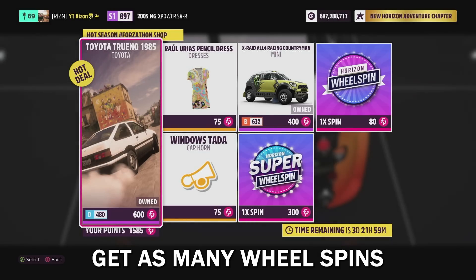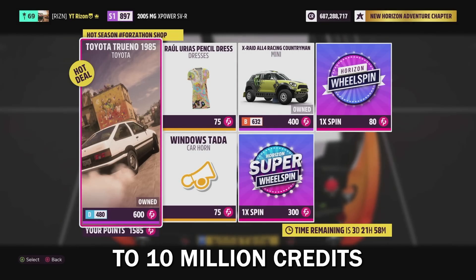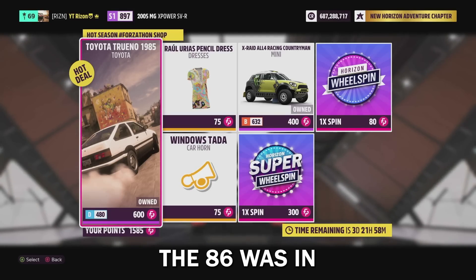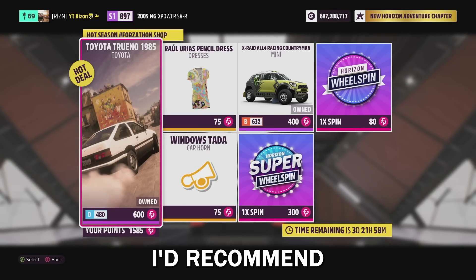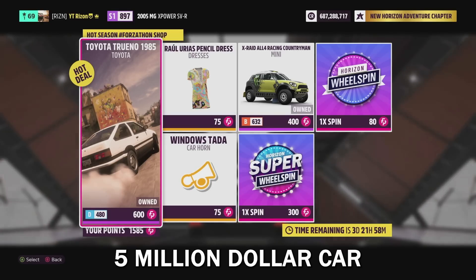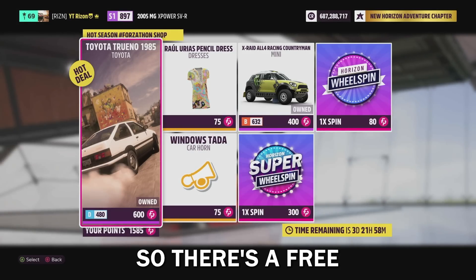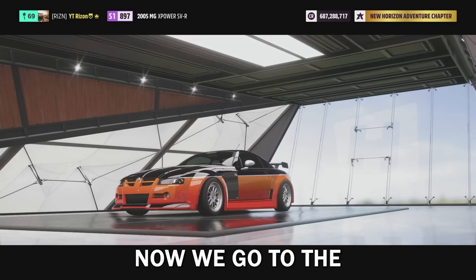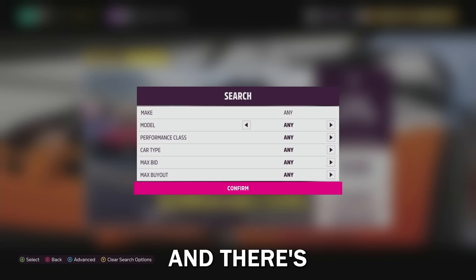Anyways, if you are able to get your hands on that car, get as many wheel spins as possible, save about five to ten million credits, and then do what I'm about to show you. Also, the AE86 is in the festival — I'd recommend buying that because it's gonna be like a five million dollar car in a couple of weeks, so there's a free five million for 600 points.